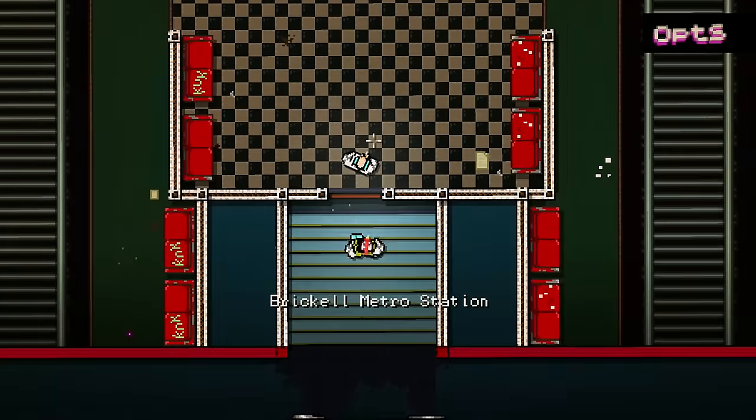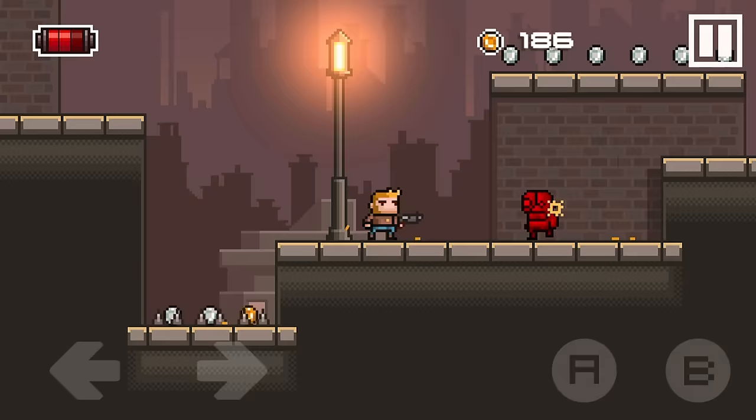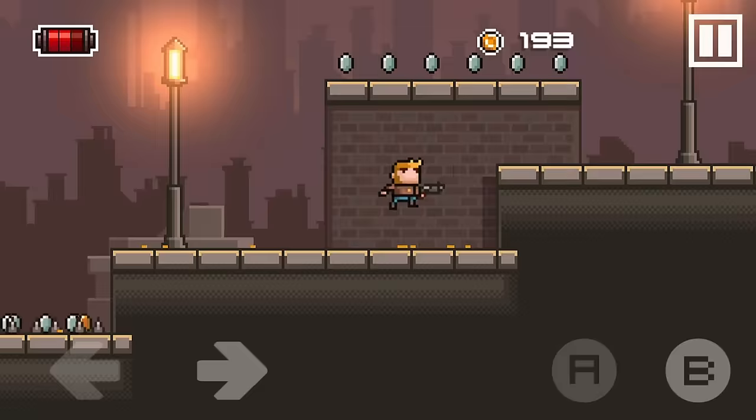Hi, this is Mark Brown with Game Maker's Toolkit, a series on video game design. This is an iPhone game called Random Heroes. It's a run-and-gun platformer, and it's fine, it exists, but it feels kind of limp and lifeless, like the video game equivalent of a cabbage.